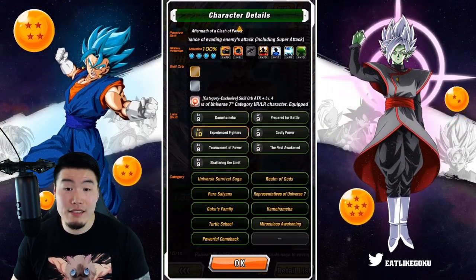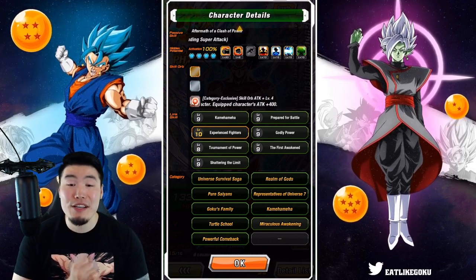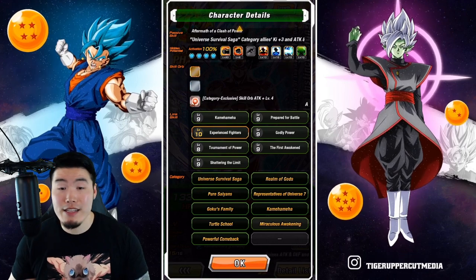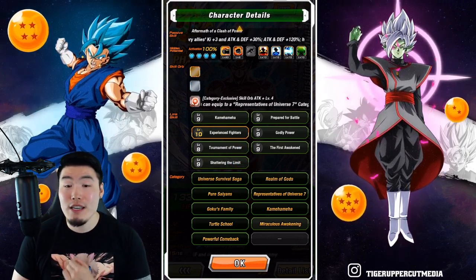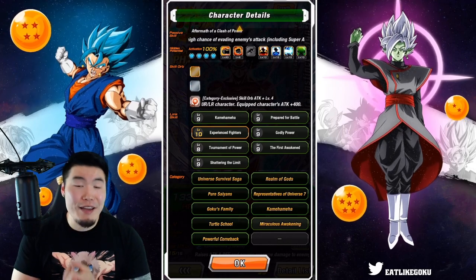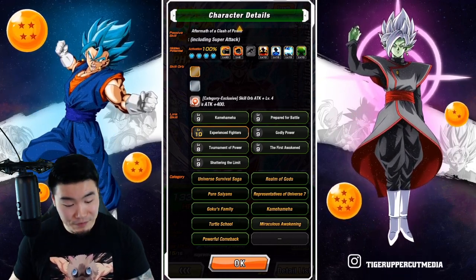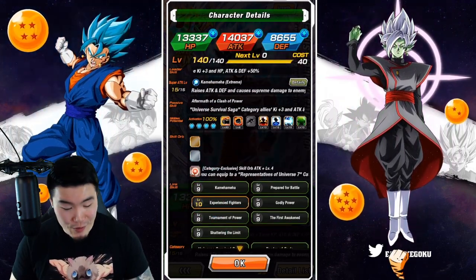His links are Kamehameha, Prepare for Battle, Experience Fighters, Godly Power, Tournament of Power, The First Awakened, and Shattering the Limit. And his categories are Universe Survival Saga, Realm of Gods, Pure Saiyans, Reps of Universe 7, Goku's Family, Kamehameha, Turtle School, Miraculous Awakening, and Powerful Comeback — a total of 11 categories. That is the Fizz Ultra Instinct Goku.